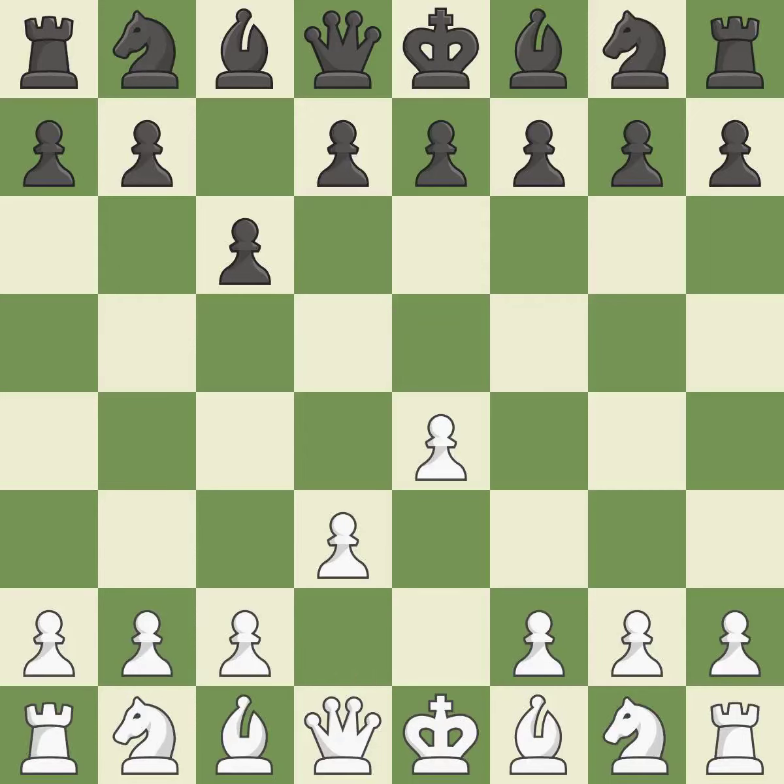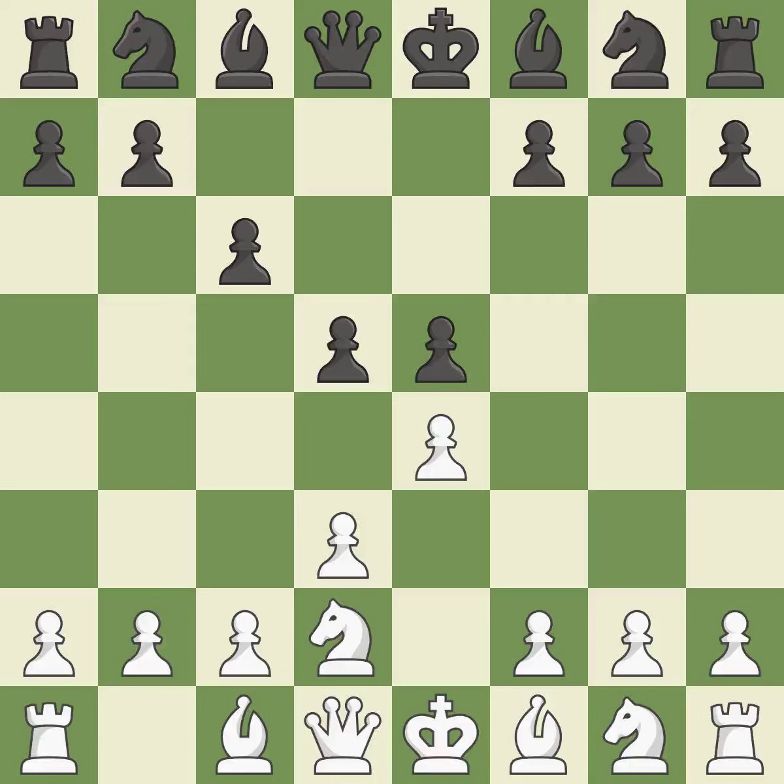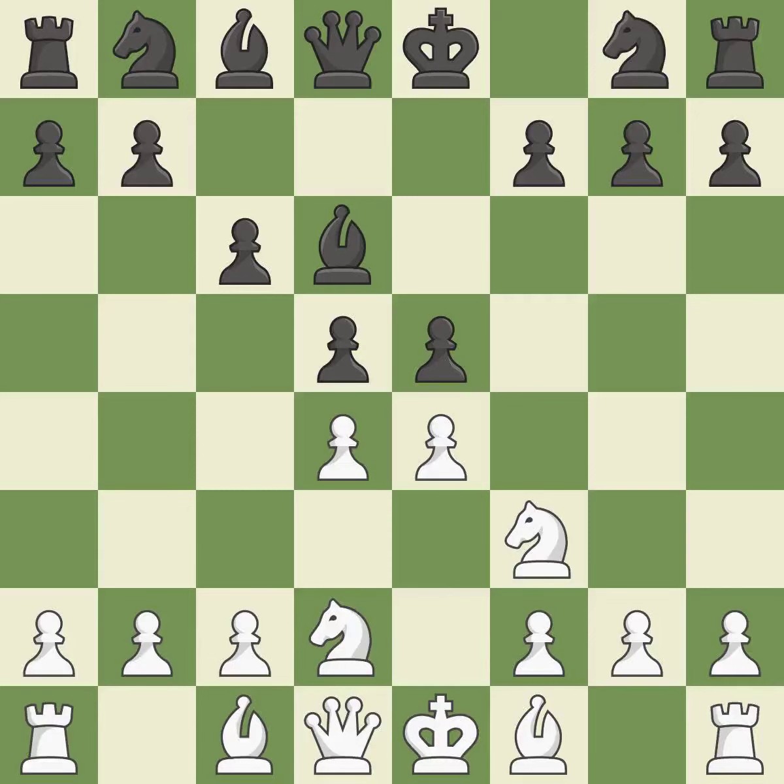d3 keeps the light-squared bishop trapped behind the pawn chain while defending the e4 pawn and allowing the dark-squared bishop to advance. The light-squared bishop can advance and the e4 pawn is attacked when d5 invades the center. Nd2 protects the e4 pawn while moving the knight toward the center. e5 occupies space in the center, controls the d4 square, and the dark-squared bishop can emerge. Ngf3 develops the knight toward the center and attacks the e5 pawn. Bd6 develops the bishop to the center and defends the e5 pawn.